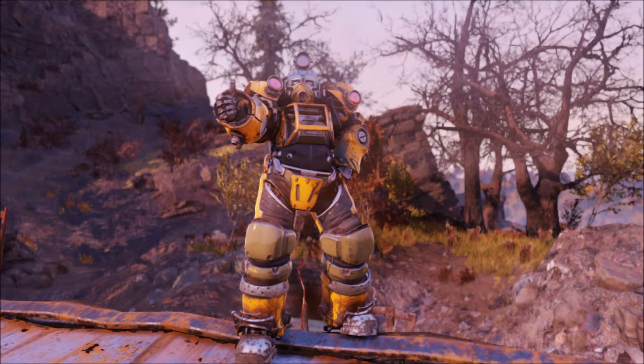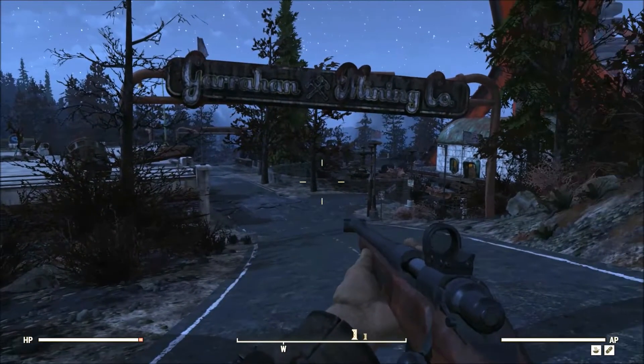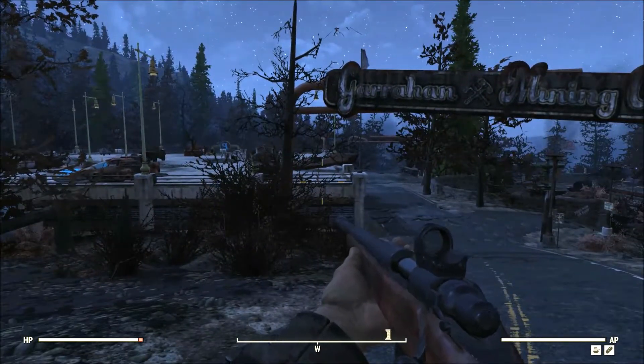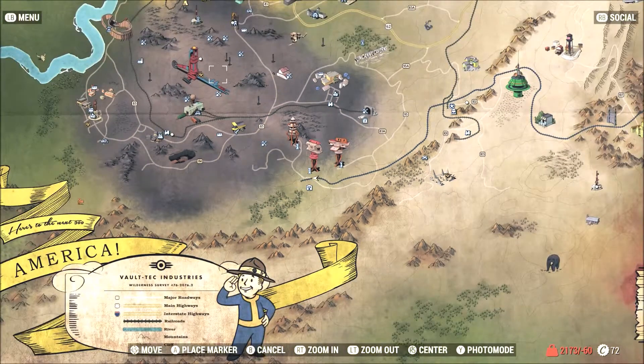First we'll start off with the Excavator Power Armor. I really love the look of this new power armor. To get it, you want to come down to Garahan Mining Headquarters. I'll show you where that is on the map.